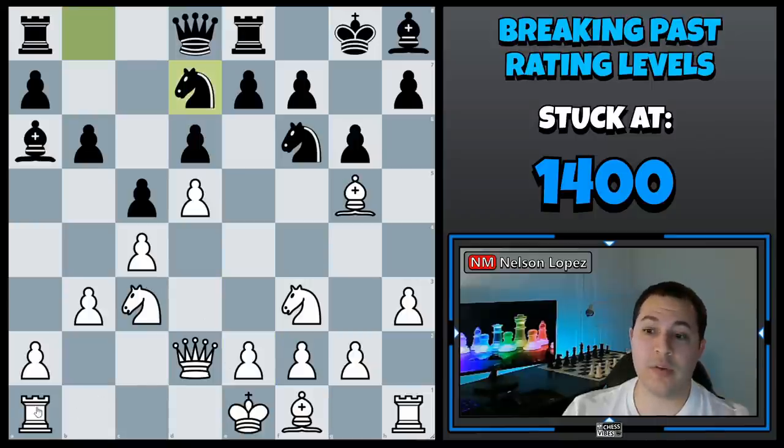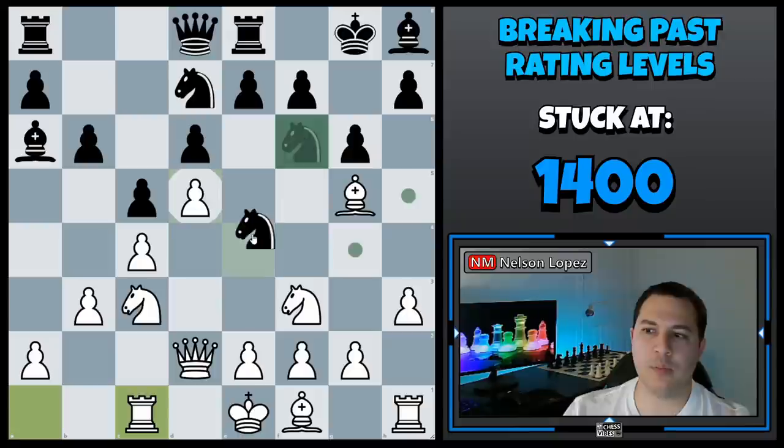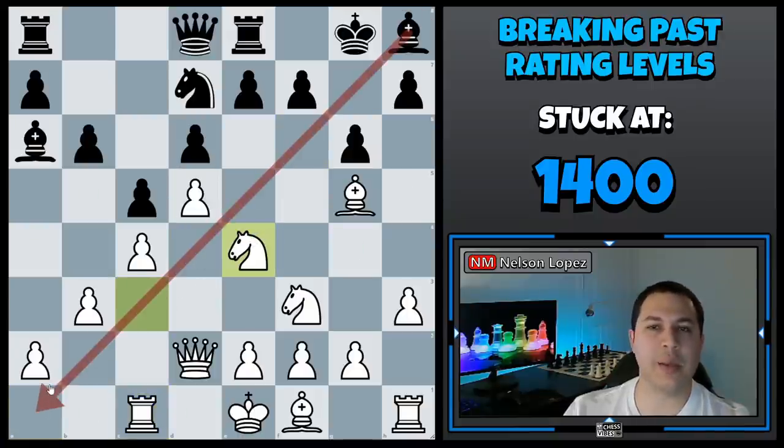In this case, white would have been much better to play rook c1, defending the knight in preparation for a discovered attack on his knight. Now if black tries to play knight e4, white just captures it, because he got out of the pin as well.